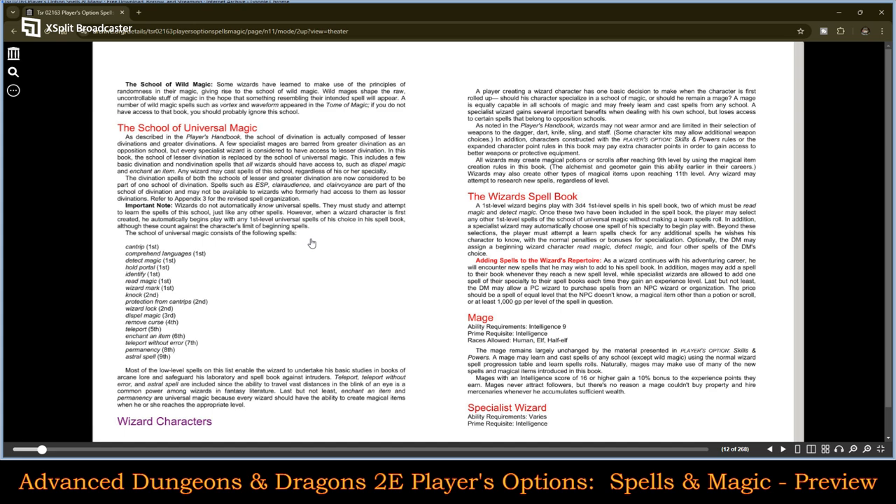There's also the School of Thaumaturgy, the School of Alchemy, the School of Artifice, the School of Geometry, and the School of Song — which I would guess relates to bards, language, or magic — and the School of Wild Magic. An important note on universal magic: wizards do not automatically know universal spells; they must study and attempt to learn them just like any other spells. However, when a wizard character is first created, he automatically begins play with any first-level universal spell of his choice in his spell book. As a dungeon master, I say that every wizard automatically has Read Magic in their spell book — it's kind of hard not to have that spell — and I'd say the same thing for Cantrip as well.